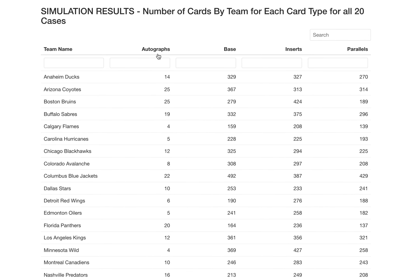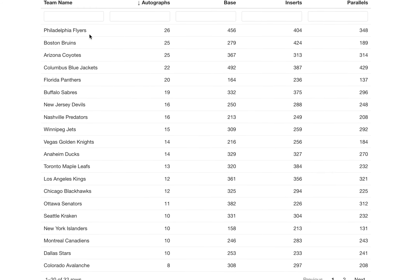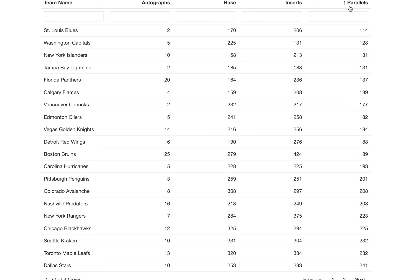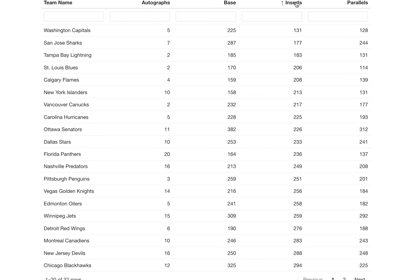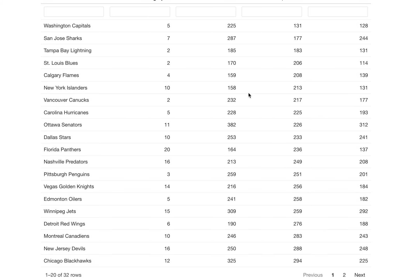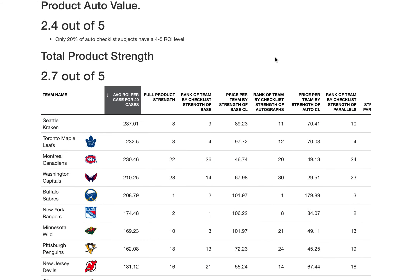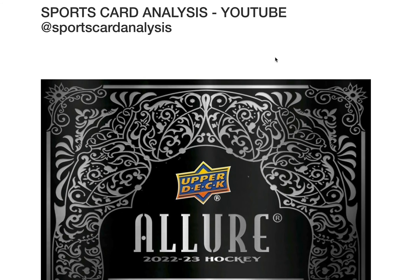Here's the number of cards by team for each type of card — for autographs, the teams I got the most and least of; for parallels, the most and lowest, which I think is really interesting; and for inserts, the most and lowest. That's Upper Deck Allure 2022-23, and we are all done. Thanks for watching — I'm glad to be back and I hope you enjoy these videos.